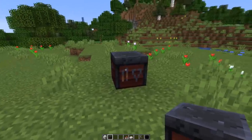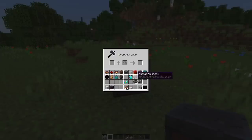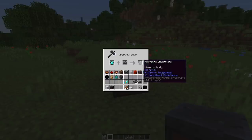Let's check out the new smithing table UI — it doesn't look as plain anymore. The smithing table is used to upgrade your diamond tools, armor, and weapons into netherite gear.